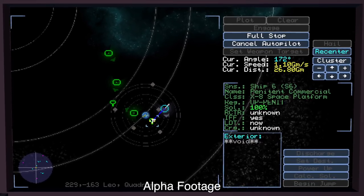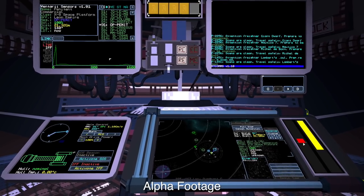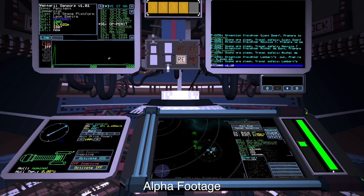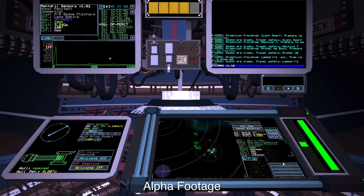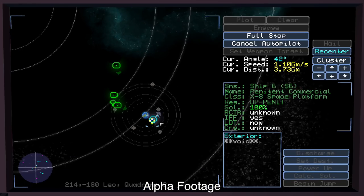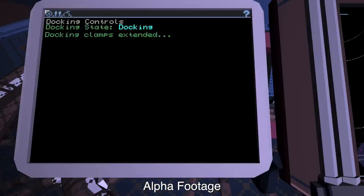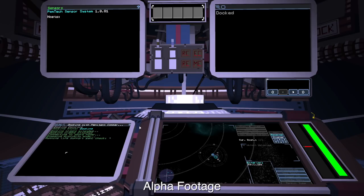Now I'm almost at Penitent Commercial — once I'm there I can sell my goods. As the ship turns, again you can see the use of my RCS system, which is a reaction control system for pivoting. It drains a lot of the battery and then recharges as soon as I'm done. It's also going to chew up a lot of battery when I come to a stop — my ship is now facing away from the space station and will use main engines to bring me to a complete stop. The docking procedure is commencing with Penitent Commercial, connecting to shore power, etc.